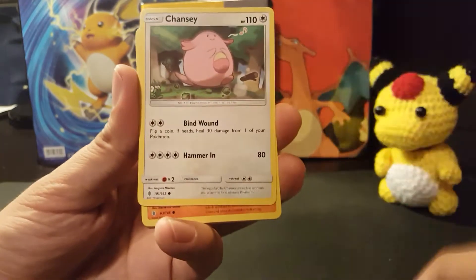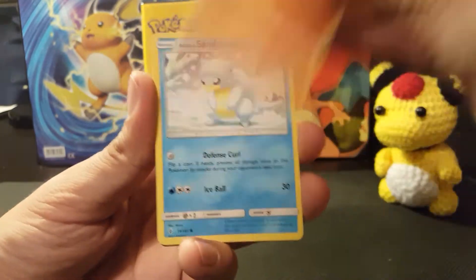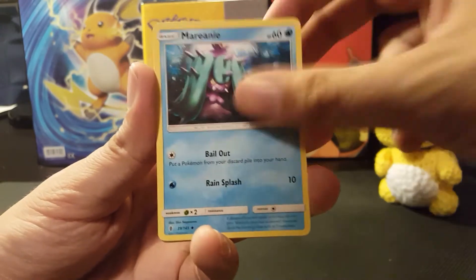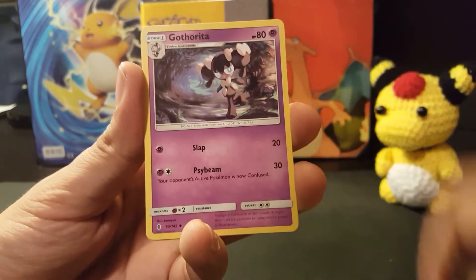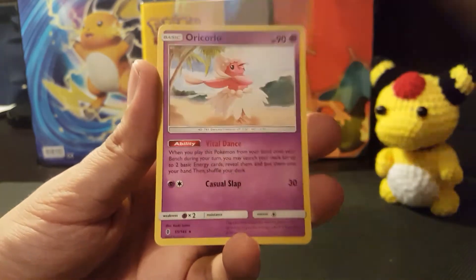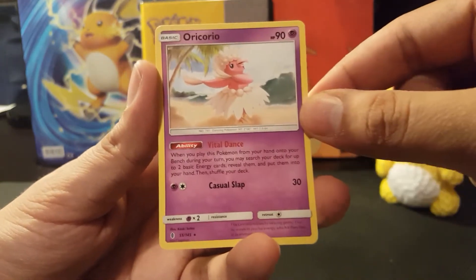Next pack: Snorunt, Chansey — the set that I'm so familiar with by now — Alolan Sandshrew, Murkrow, Fire Energy, Mareanie, Field Blower, Gothorita. Reverse Holo is a Max Potion, and the rare is a non-holo Oricorio.